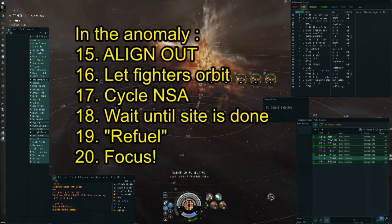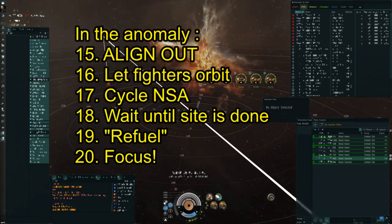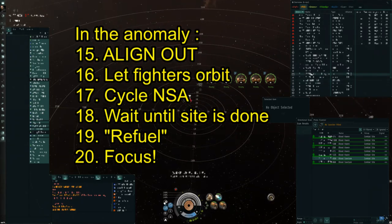Now in the anomaly: the first thing I do is align out immediately. I also activate my micro warp drive — a 500MN micro warp drive, which is a battleship-sized MWD. Why? Because it only has a cycle time of 10 seconds rather than the 20 seconds of a capital-sized micro warp drive, so you don't need to wait as long.